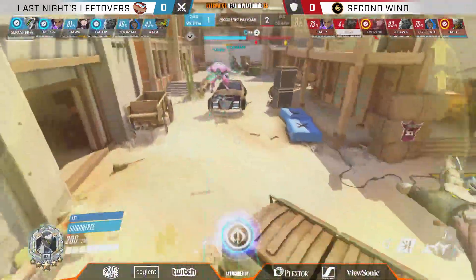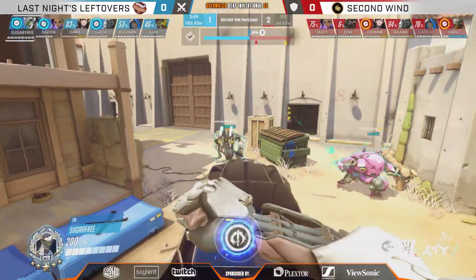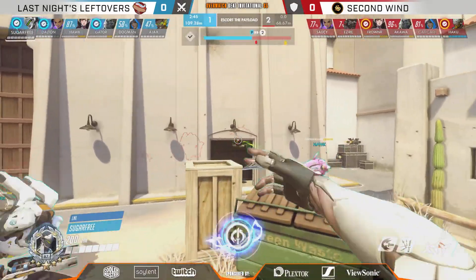They're just diving on in, being aggressive, knowing the EMP can't come in. They don't use anything — they just buy space. They have all the ultimates now up for the next fight as well: EMP, Dragonblade, and Primal Rage. Should be enough here.